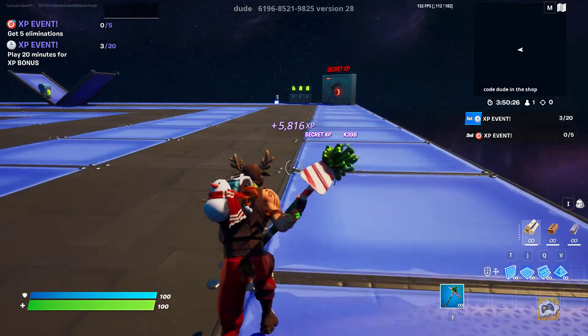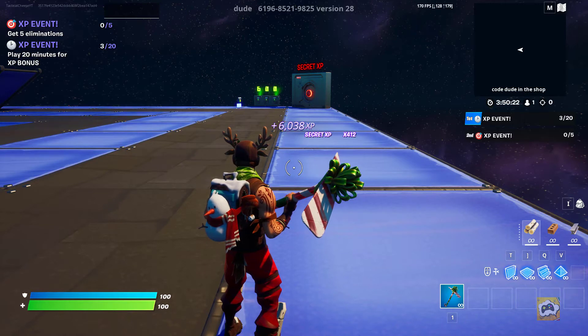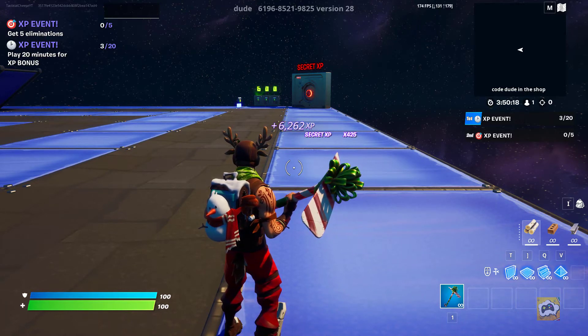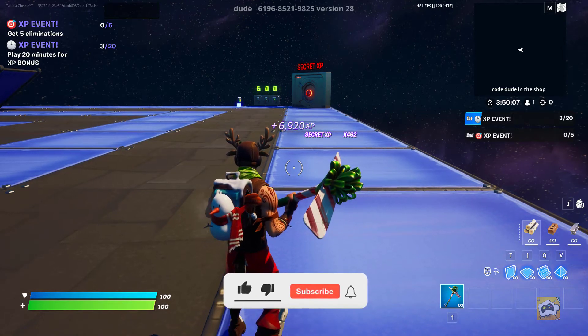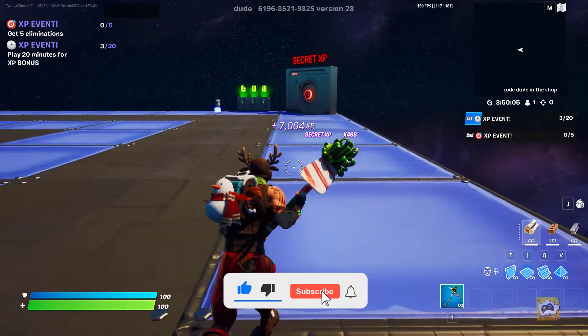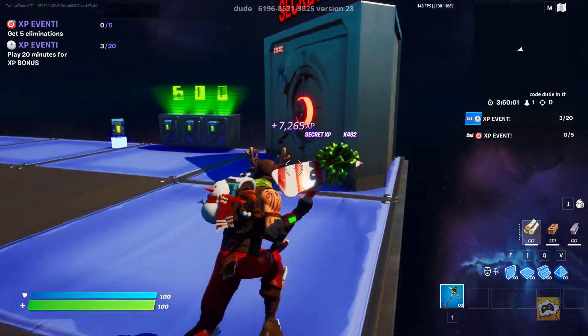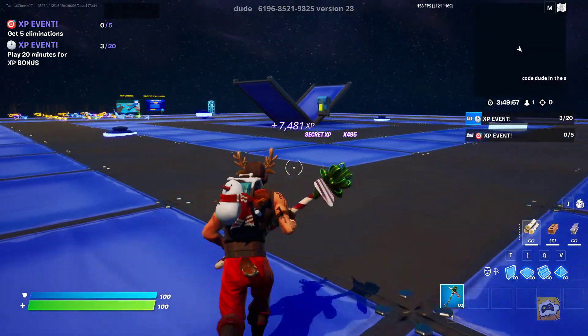So 600,000 XP per minute — I'm going to say that that is wrong, because we're getting about 6,000 per second. That might go up a little bit here and there. So even if it was 6,000 per second, the maximum at the moment it could be is 360,000 per minute. So actually, it's pretty good. It's a really good AFK one. I think the one I showed on the last video was actually a little bit better, but this is still a nice AFK glitch.